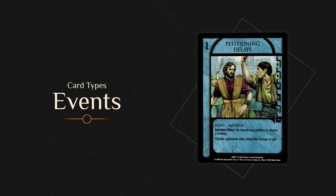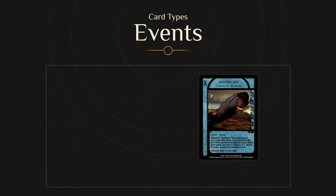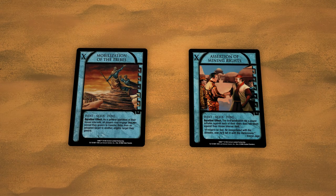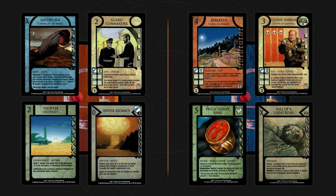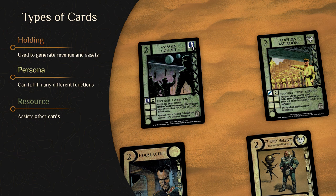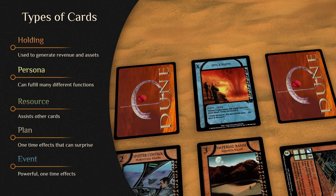Events are blue-faced House cards. They depict sweeping changes within the Imperium or on the planet Dune. Though temporary in duration, events generate powerful effects that can significantly alter the game. Events have two subtypes: Imperium and Dune. During a House interval, only one Imperium event and one Dune event may be deployed. Some events have the Nexus subtype, whose effects last more than one turn. In short, Holdings generate revenue and assets; Personas are versatile and mostly used to conduct rites; Resources help cards perform their tasks better; Plans are usually a one-time effect; and Events are a powerful, more impactful version of plans.